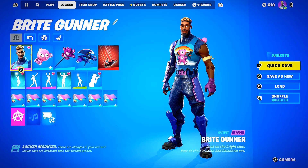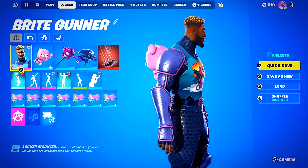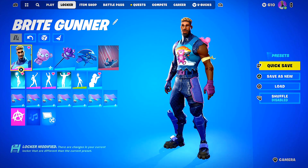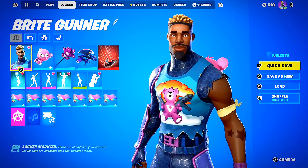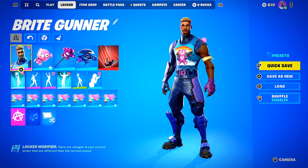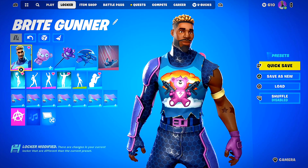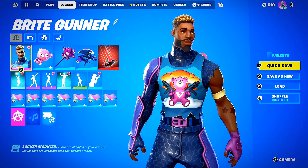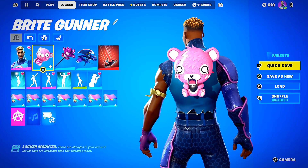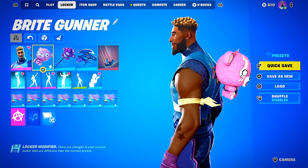Next up we have bright gunner. I really loved the skin when he released — I love the shoulder armor, how it's combat armor but sparkly. It looks really clean and uniform. His hair looks a bit like a Klondike ice cream bar but it works. We've got leg armor, shin pads, and a unique theme: bright gunner advertises the cuddle team more than llamas, so we have a reactive cuddle team on our back, and I think it works so well.